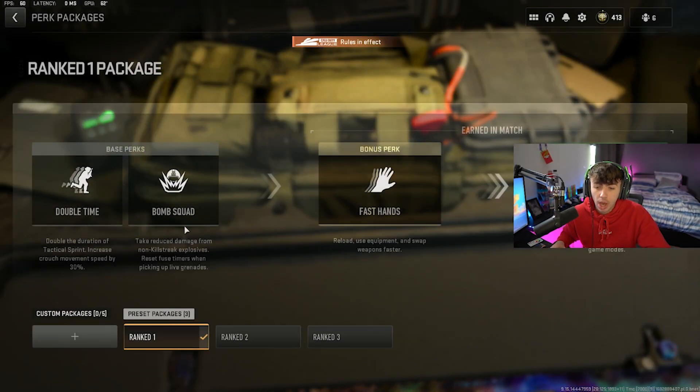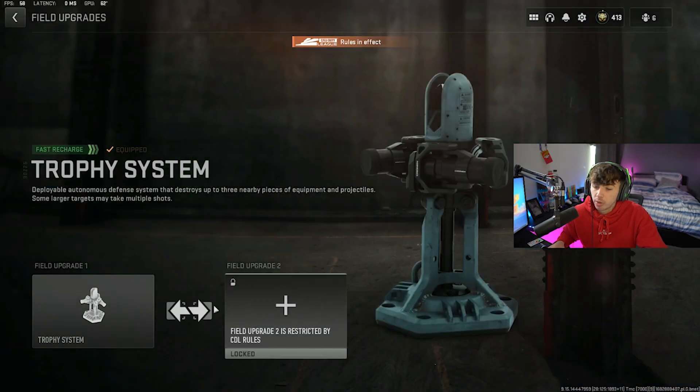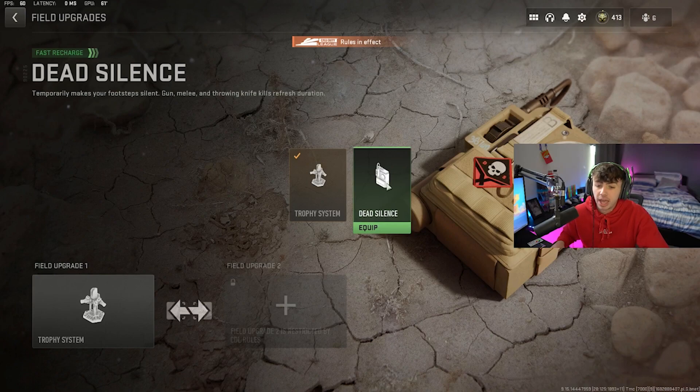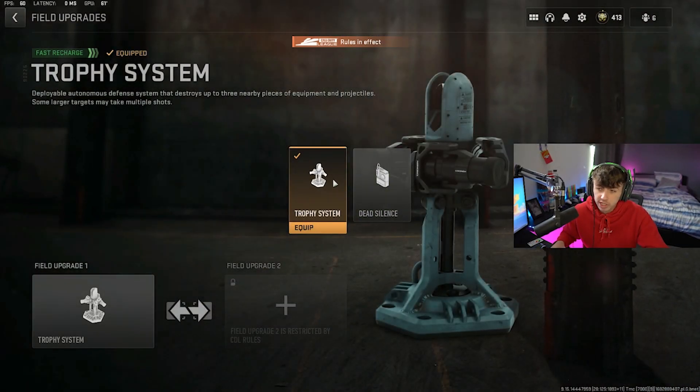My perk package is the ranked one, which is Double Time, Bomb Squad — so we take less damage from explosives, which is really useful — and then Fast Hands to reload and use equipment faster. For my field upgrades, I either go with Trophy Systems or Dead Silence depending on what game I'm playing. I only really use Dead Silence in S&D; if I'm playing anything outside of S&D, I will run Trophy Systems.